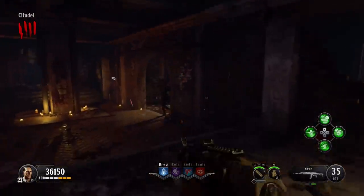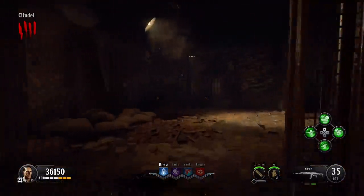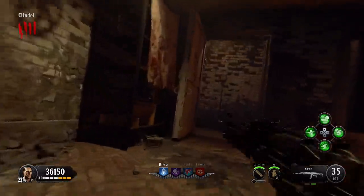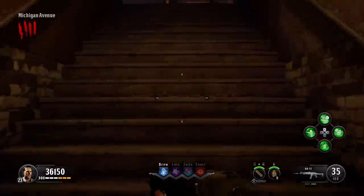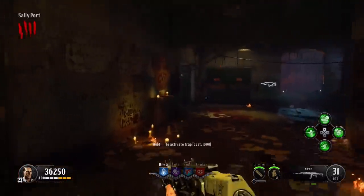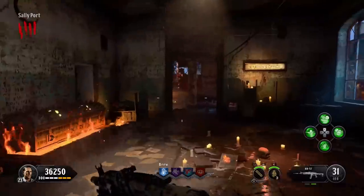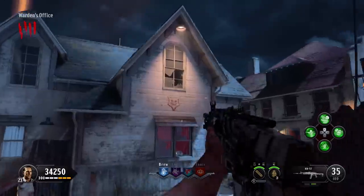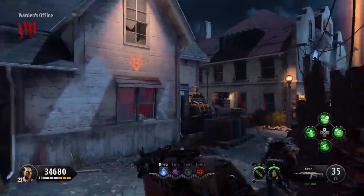Now that you've got both power switches on, follow the path back up the spiral stairs and back to the warden's office. You'll then be able to go through the office and past the 2,000 point door, which has the dog location just behind it. You just need to feed him — which you've already done for two dogs at this point, so this should be straightforward. Once he's done, he'll go back into the wall.